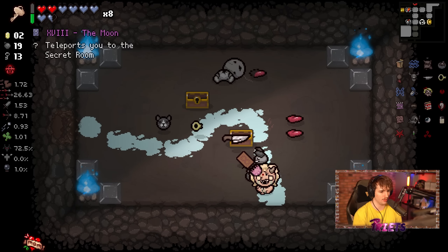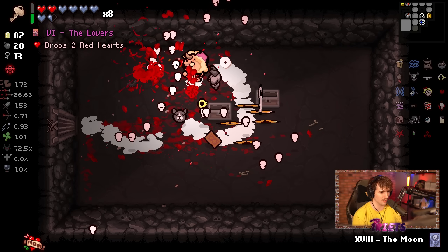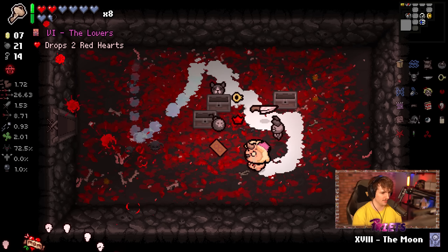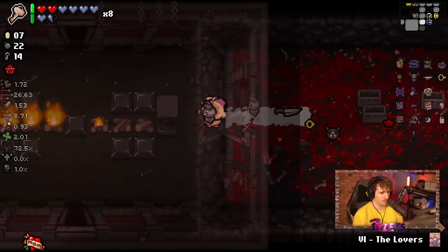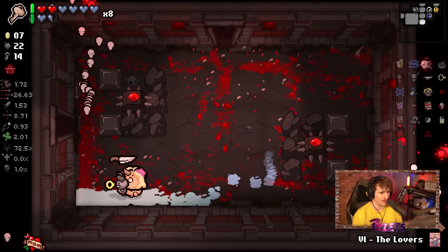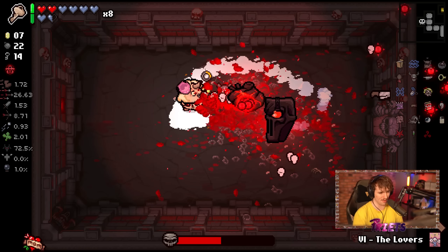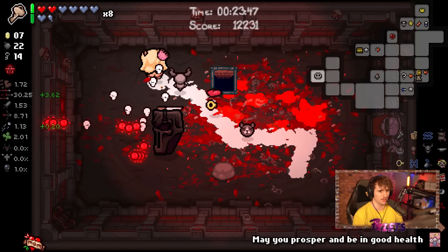We got another moon card, I like that. I've been getting a lot of weird secret room locations. A luck up — lucky pennies are slightly green; over time you start noticing it a lot easier. Temporary Tattoo is really good because it does give us an extra chest after the challenge room — that's why we got an extra chest there. I'm just full clearing right now. A tear rate up is always good — and we actually do get a tear rate up right there, which is huge.